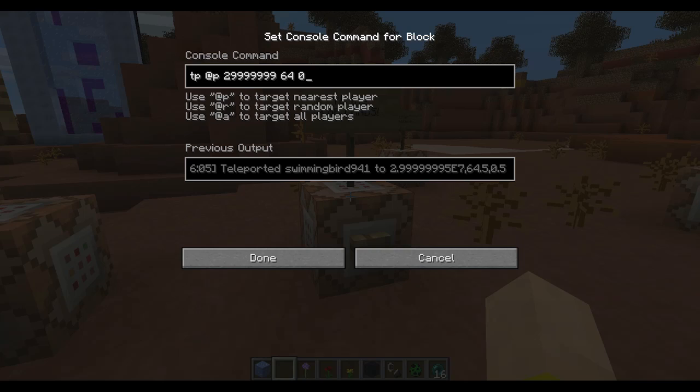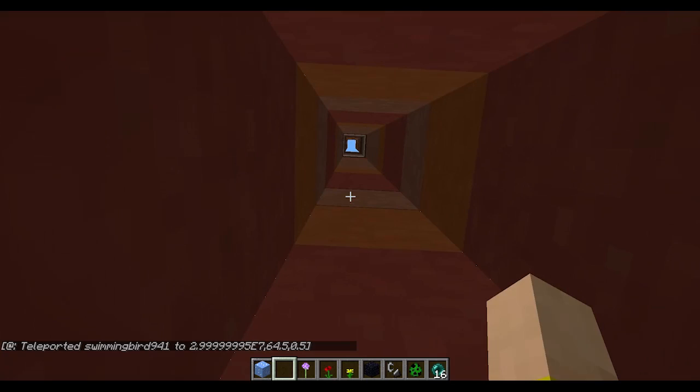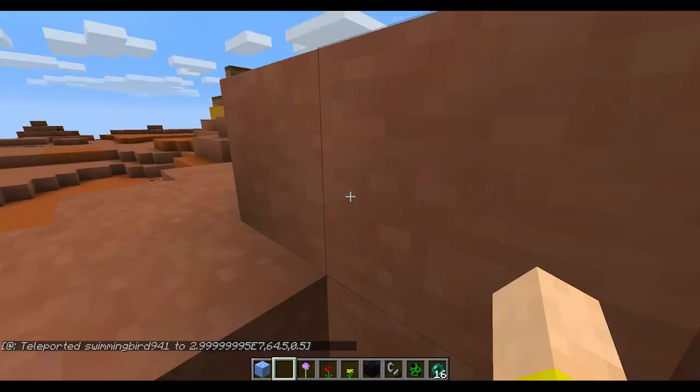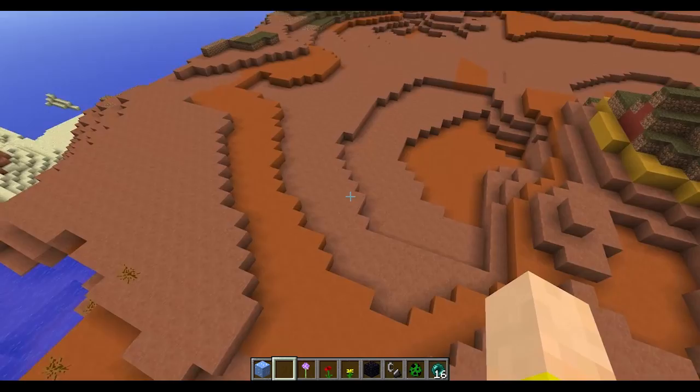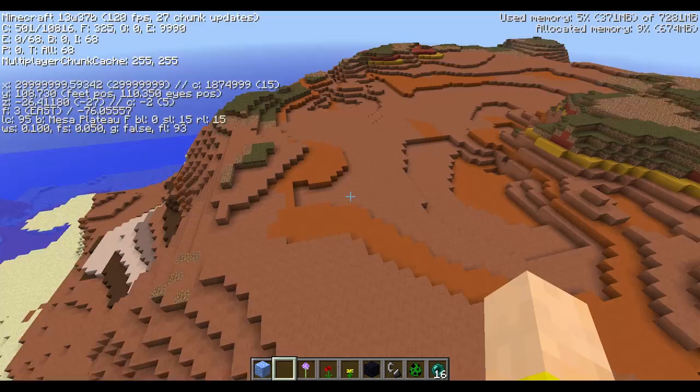One really weird thing — the far lands. If you know about that, it's any area past 30 million in one direction and it will generate really weirdly. But now there's a new way that the far lands work. I'm at 29,999,999, right on the edge — it won't let me go any farther, but the terrain is not generating strangely past that. It just doesn't let you go any farther.